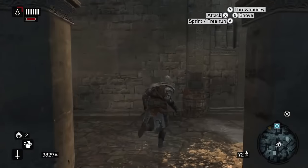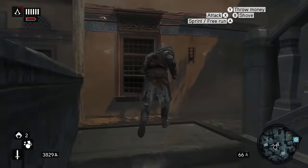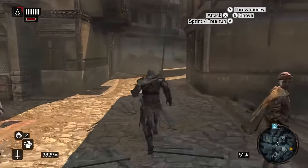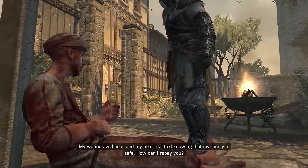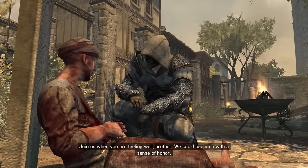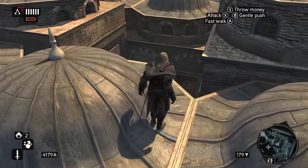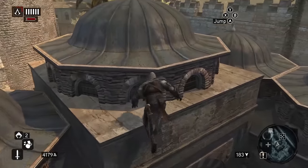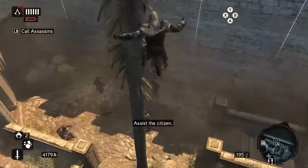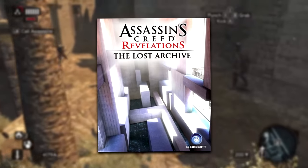It's a limited outfit which makes it solely cosmetic. Visually it features a stylish white robe that complements perfectly with the brown Turkish armour. One thing that really stands out is the inclusion of a mask, which takes the outfit from a solid 8 out of 10 to a 10 out of 10. To unlock this armour, you need to have the special edition of Assassin's Creed Revelations, or alternatively purchase the Lost Archive DLC.